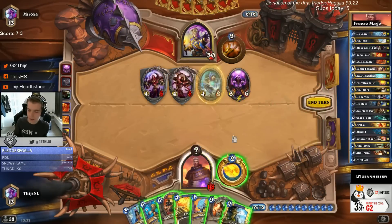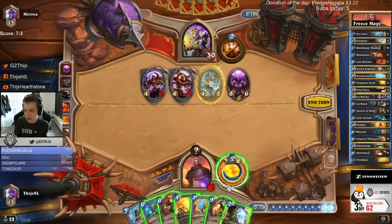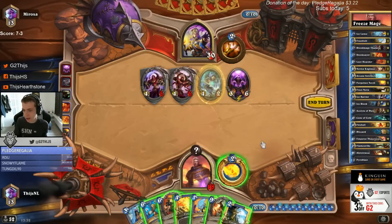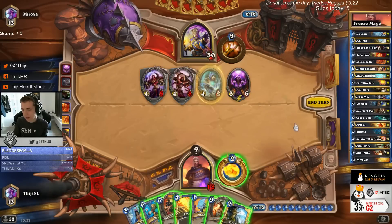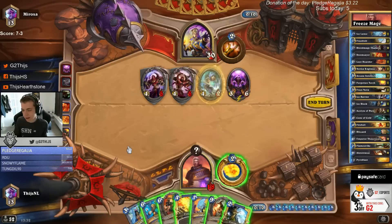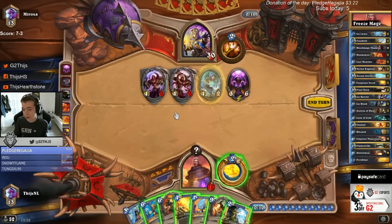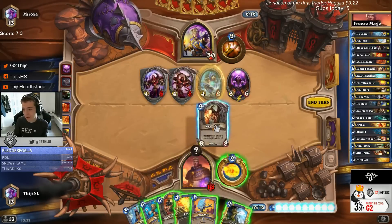I think I have to not respect that. He just doesn't give me many options actually. This is the last turn I can go Alex with maybe my Ice Block surviving, so I think I Alex him. It's really a yolo play and I don't have any burst lethal in hand, but by waiting now I cannot get any more win condition. Blizzard into Ice Block - yeah we do it.